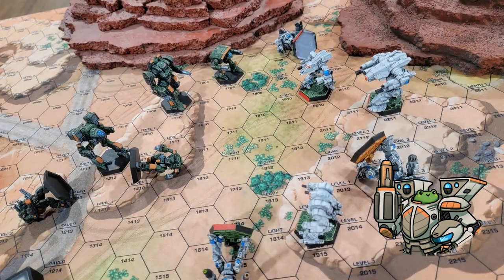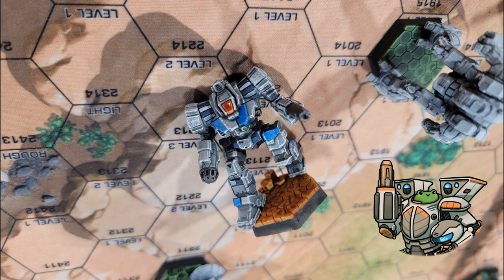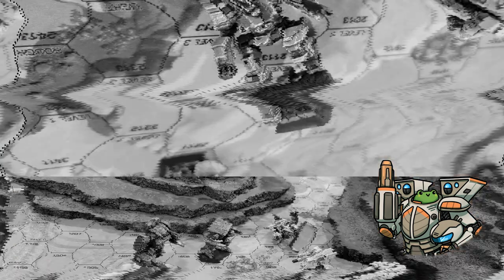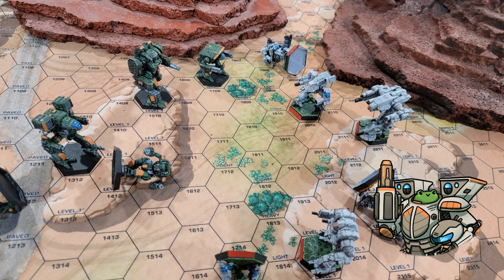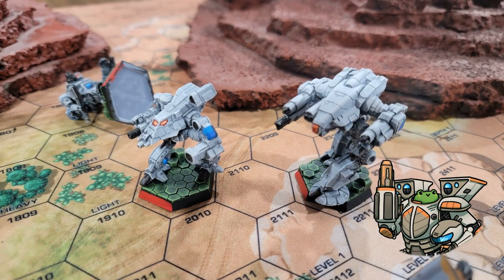In a lot of ways, piloting skill rolls are very similar to dealing with attack modifiers. It's just a matter of remembering when rolls need to be taken, sorting out how many need to be taken, and then adding the appropriate modifiers before the roll. Like anything else in Battletech, the more you do it, the better and faster you're going to be at it.